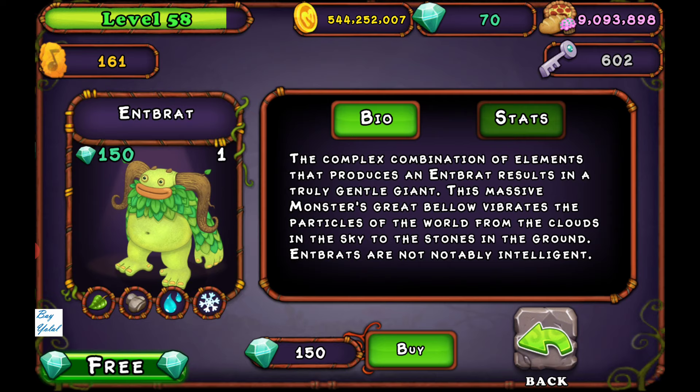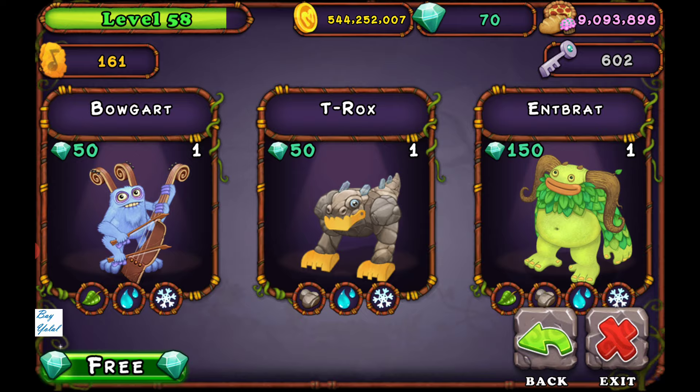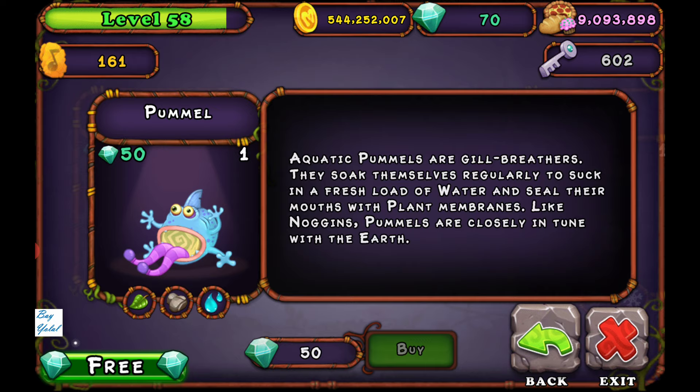You have to breed Ant Brat first and feed Ant Brat to at least level four as a minimum. Pick T-Rox, Bogart, Clumble, or Pommel, because all of them are three-elemented monsters.